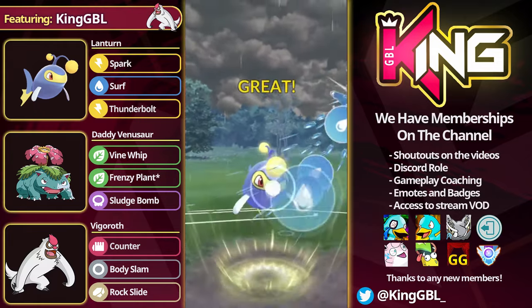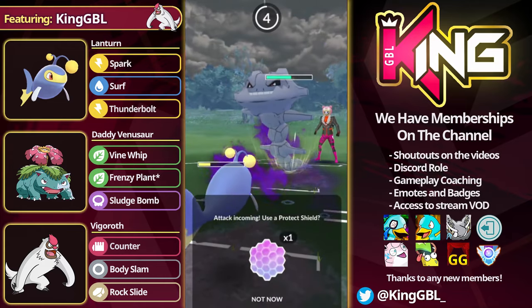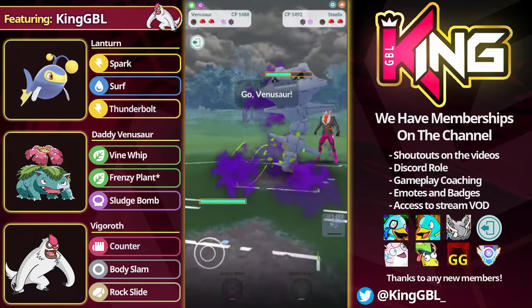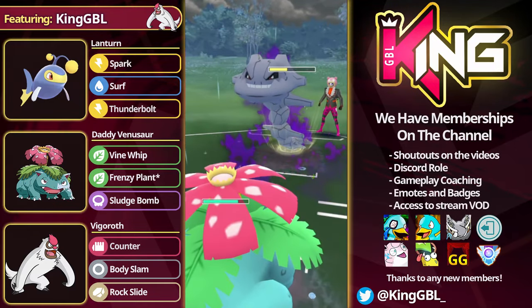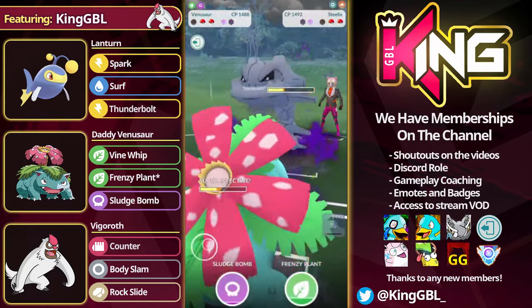In this match here, we're up against a Steelix. Lantern can do decently into Steelix — I do at the very least like to get both shields. I sort of can't let them fully take me out here; I would rather go into Venusaur at this point. I can't let them permanently debuff me. I can definitely tank one of these moves, and we're going to stick to good timing here.